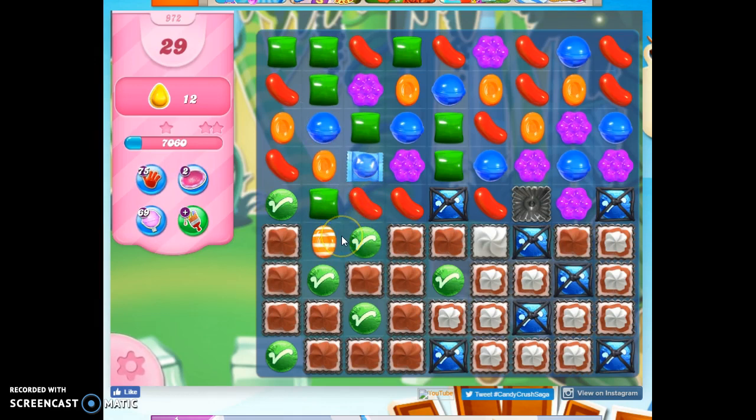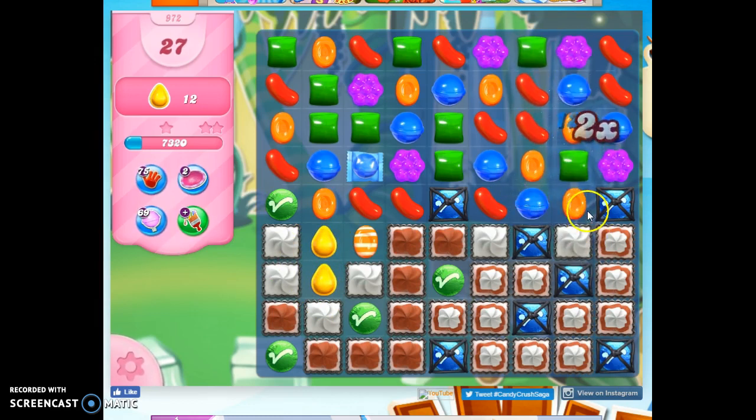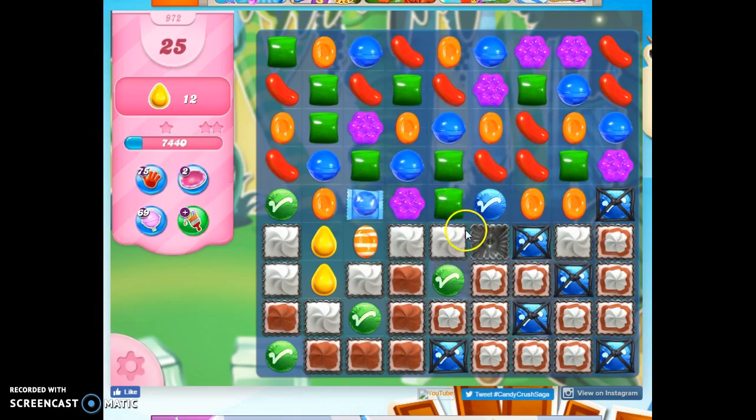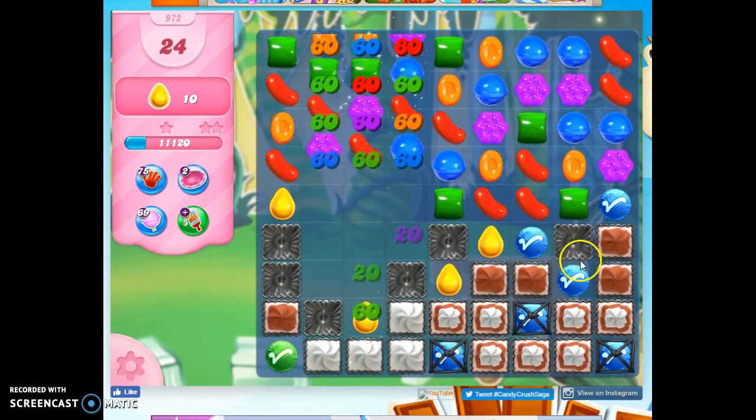Striped-wrapped combos work really well on this board if I can get there from here. So here's the problem — I have two yellow, but I have no way to pair them up now. And that's one of the difficulties of this board. But that is why we rely so heavily on specials to help us out, like this nice striped-wrapped combo. It'll collect those guys and open up a few more.